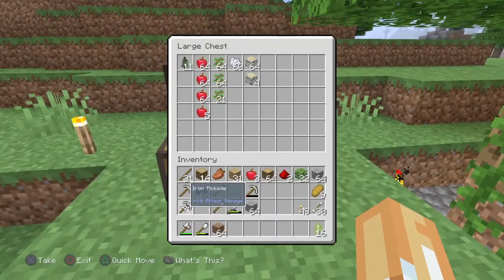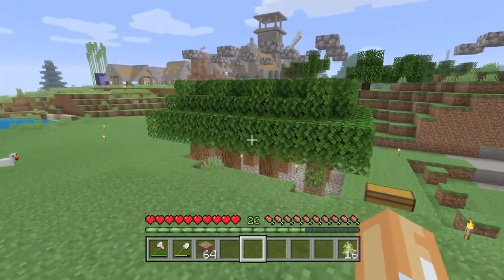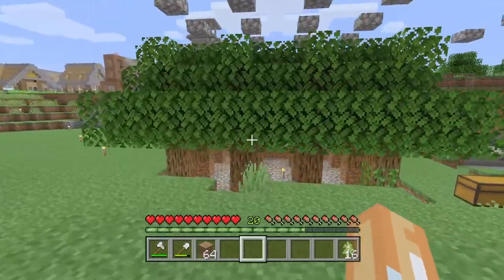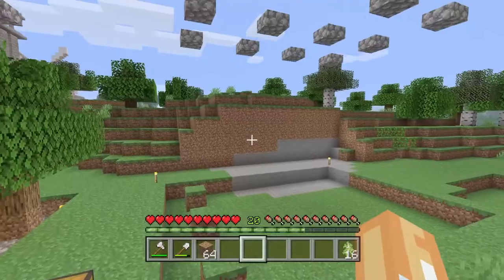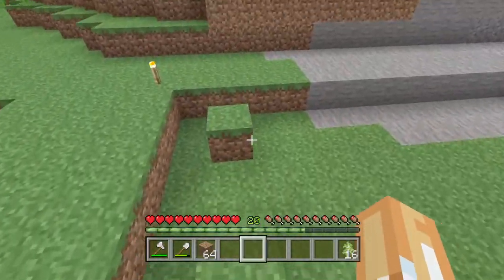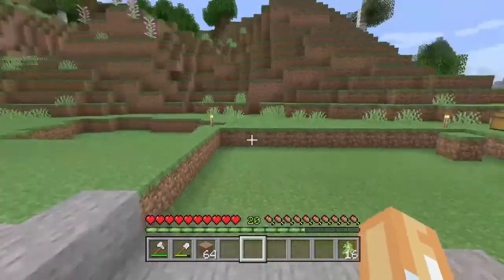Head over to our chest — you can see the amount of apples that we get. This farm is also a great way to get leaves if you're into decorating with shears. And that's what I need for today. We need to build a birch farm because I need birch leaves — birch leaves look really nice.